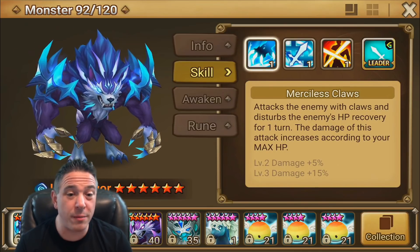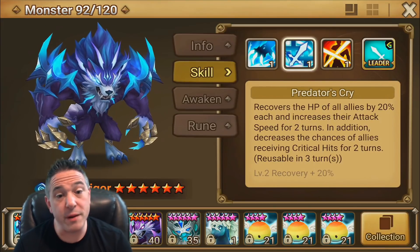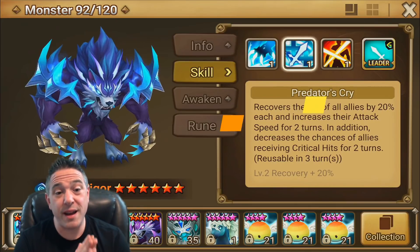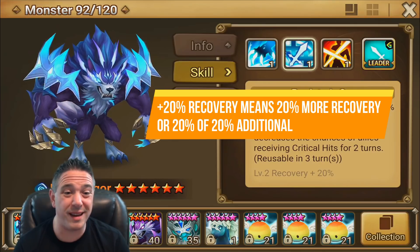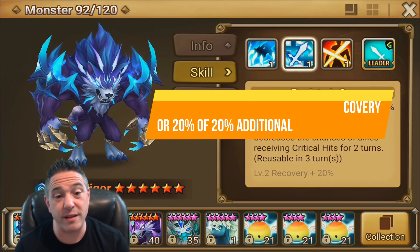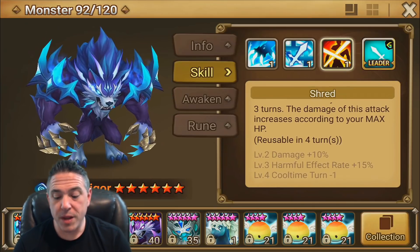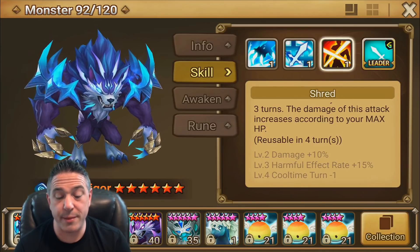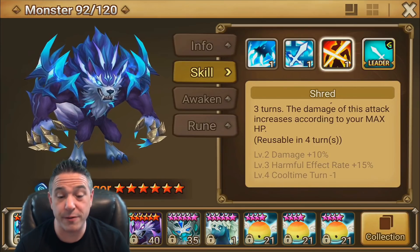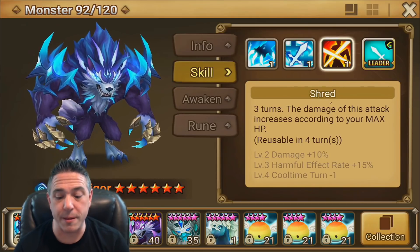As a Bruiser, I probably wouldn't say it's worth skilling him up just for the 20% damage on skill 1. Looking at skill 2, he's adding 4% to his heal — that's actually useful, but it's questionable whether it's worth a Devilmon. Skill 3 is his big damage-dealing skill, and that 10% damage buff could matter — it could be the difference between, for example, killing Agaro or triggering his passive. The second skill-up is 15% to the harmful effect rate, meaning each of the three hits now has a 60% chance to defense break.